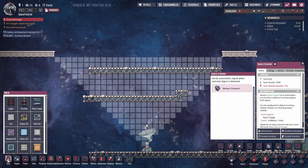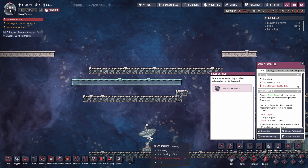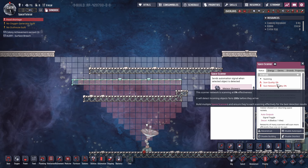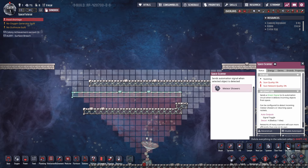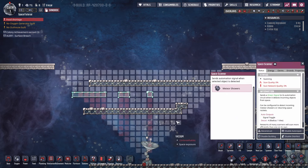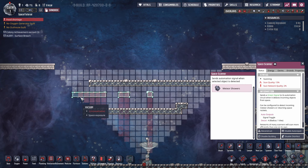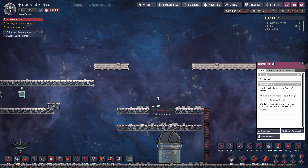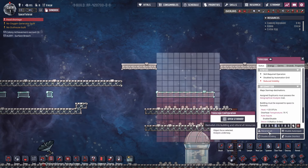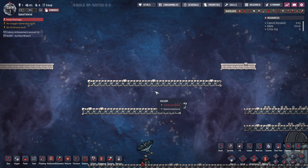Glass, however, completely demolishes the scan quality — we're now down to zero percent. That is terrible. Do not try to use glass. It also does not work for the telescope: if you use glass tiles, it blocks that as well. I know it seems like the logical thing to do, but unfortunately it doesn't work.